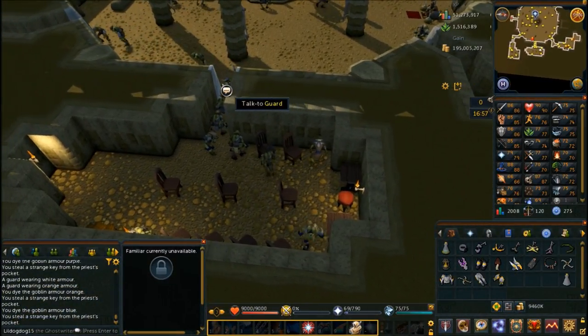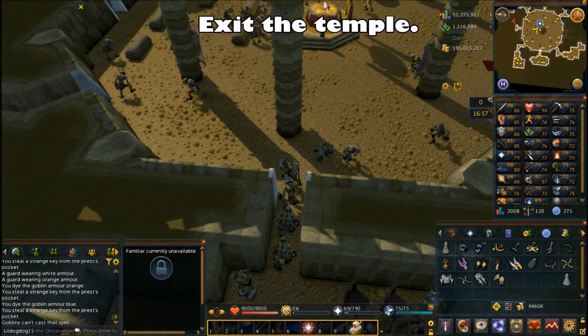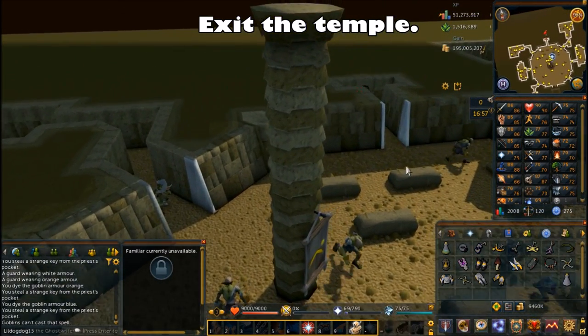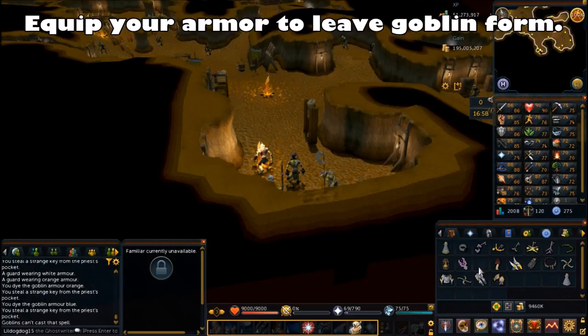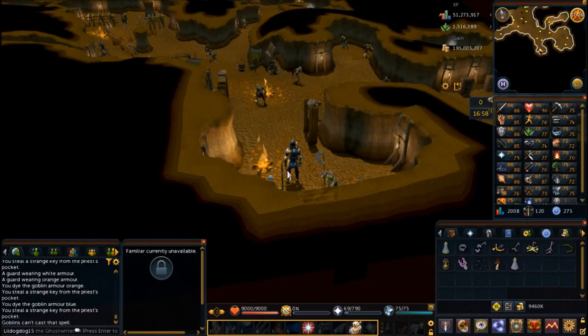Talk to the guard and exit the temple the way you came in. Once you're out, equip any of your armor to leave goblin form — you can also get into a fight to leave goblin form. Then home teleport to Draynor Village. You're going to need to go to Aggie's shop here to get a dye made.